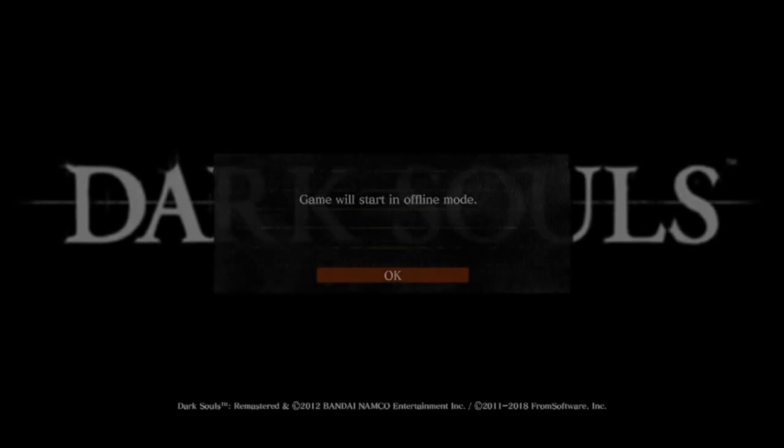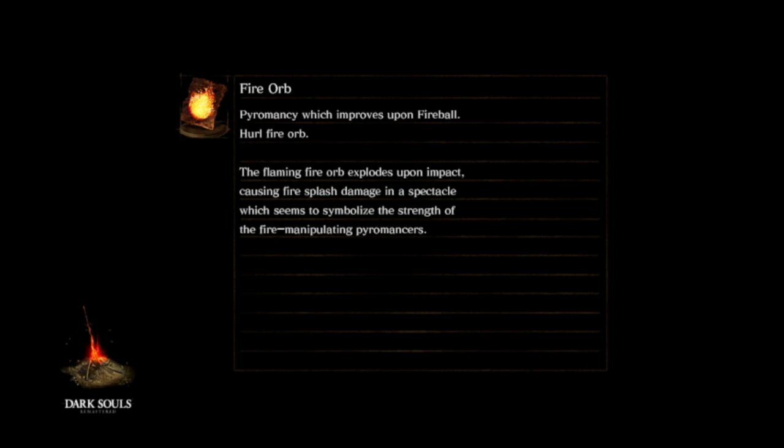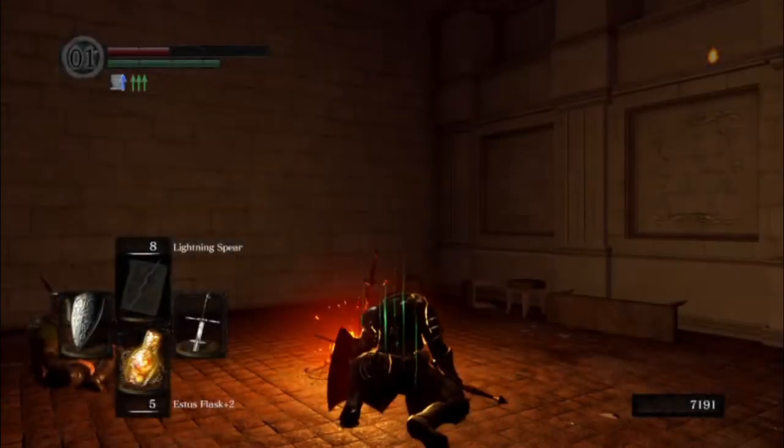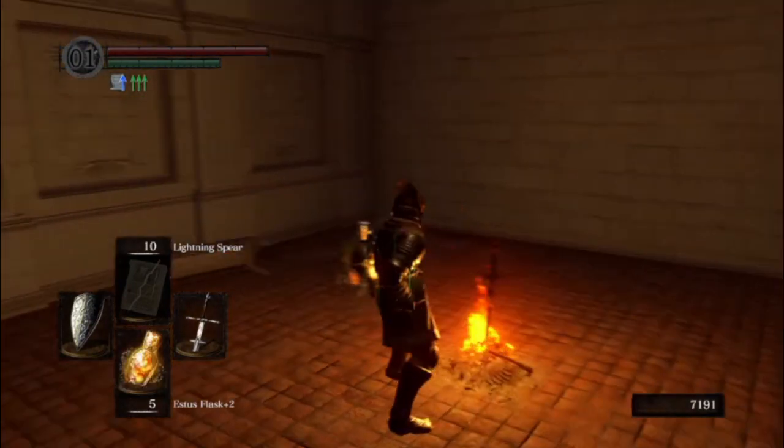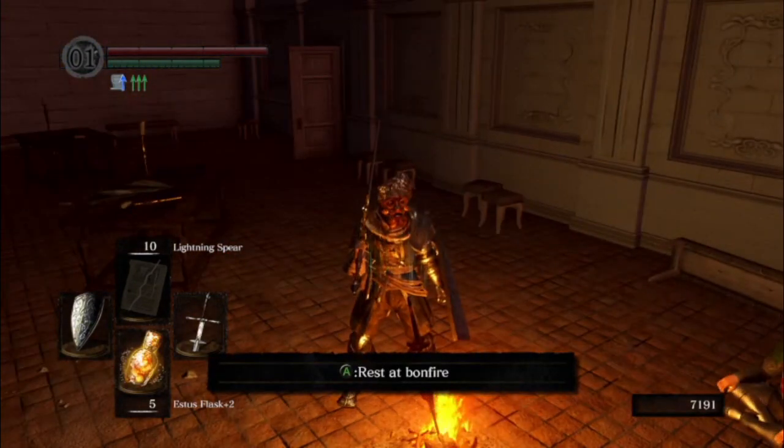We're going to quit and reload to end the effect of Power Within and stop draining our health. It's just easier to do that than wait, but it's up to you. Rest here — we are going to kindle this bonfire up to 20 estus flasks.